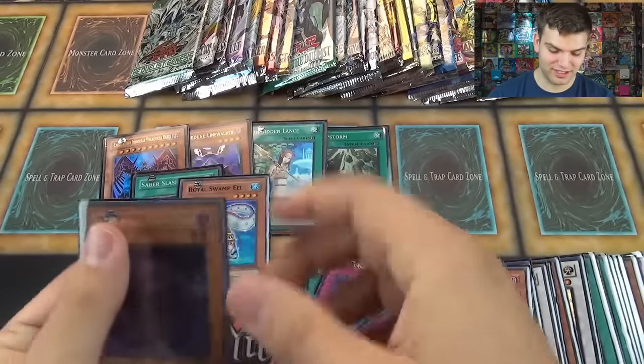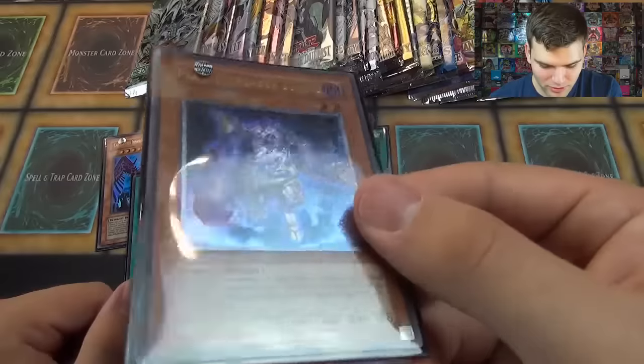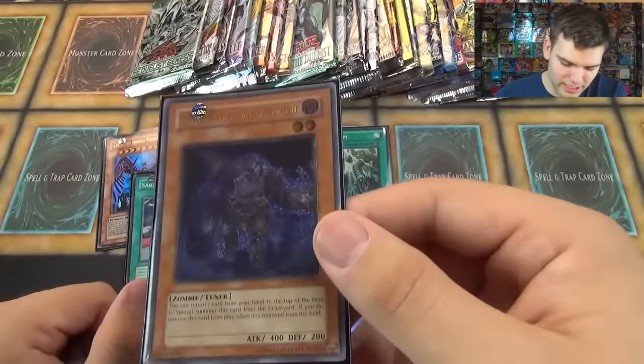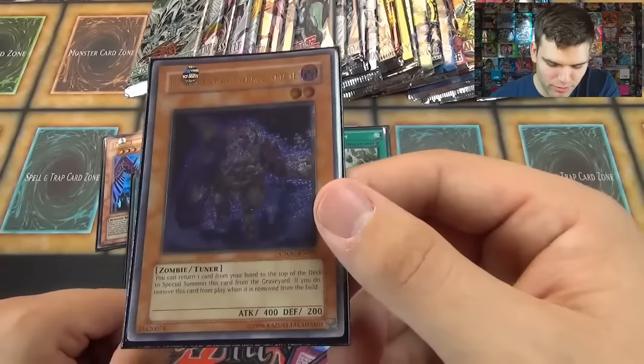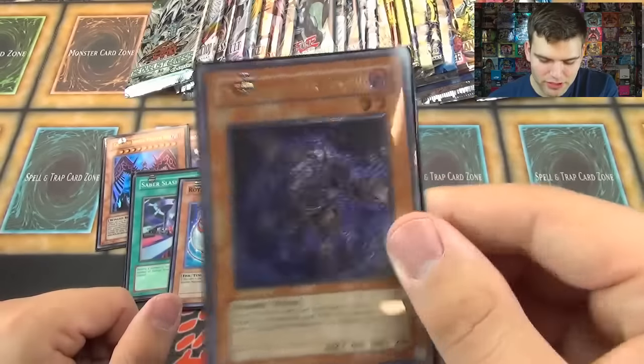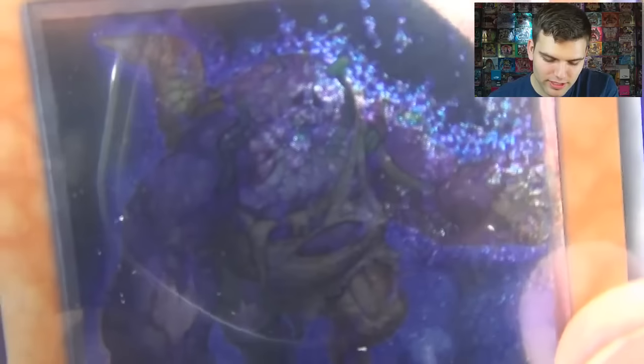Too bad it's not First Edition, but either way, very cool. If you wonder why this card is good: it's two stars and it's a tuner, and you can return one card from your hand to the top of the deck. It special summons itself from the Graveyard after it's removed from the field. Ultimate Rare Plague Spreader — that's normally an Ultra Rare. Very nice card.